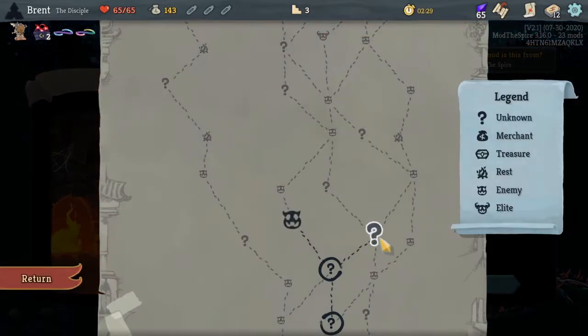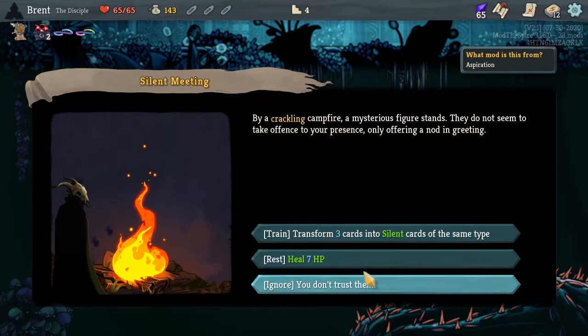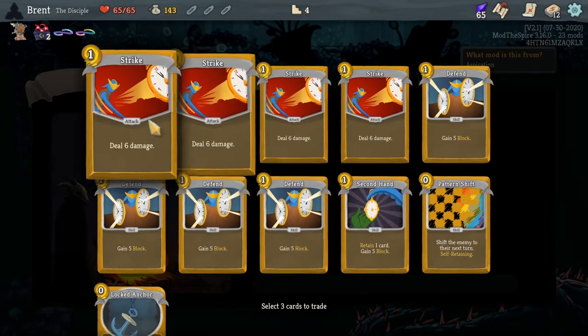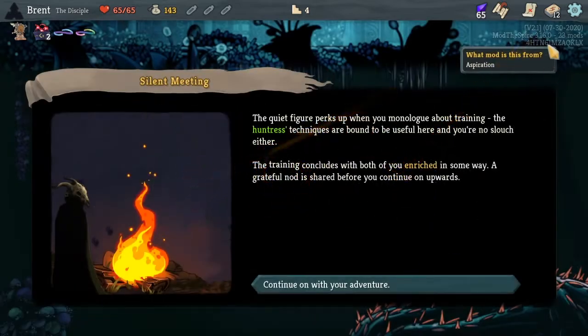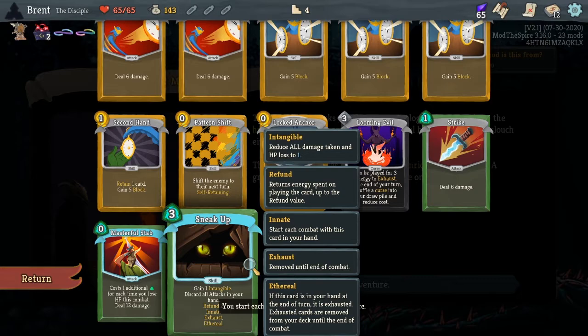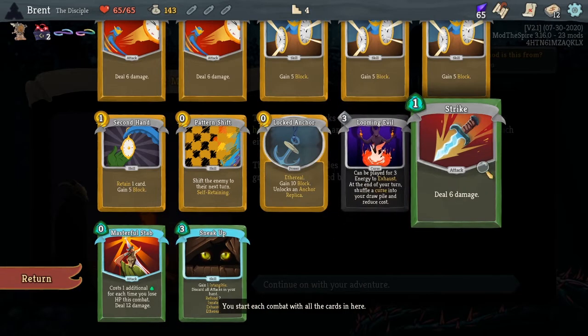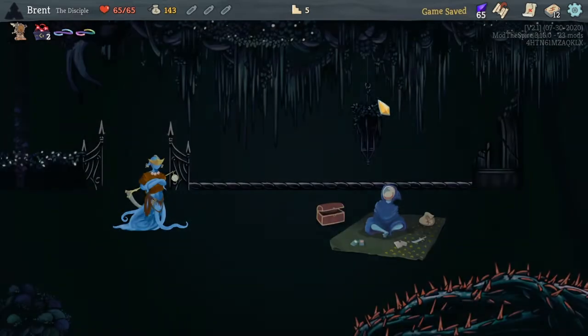We'll see how that goes for us. We'll transform — we'll do two strikes and a defend. I don't think that's a good pull. Masterful stab. Sneak up — not great. And then the basic strike. Not great pulls.